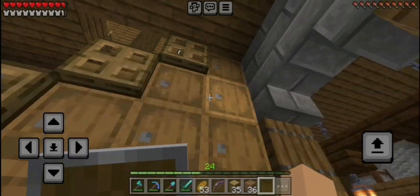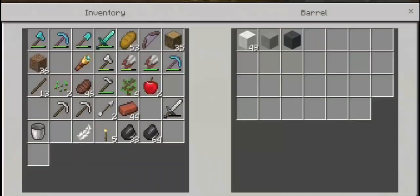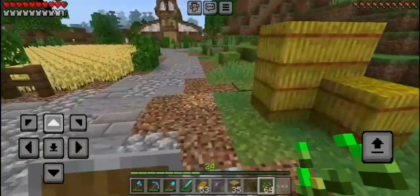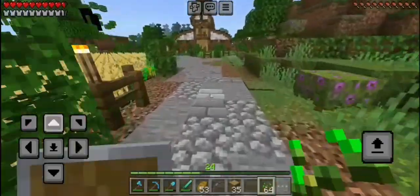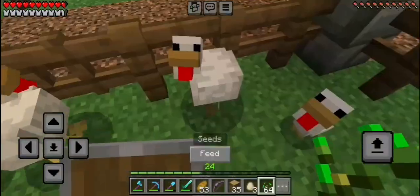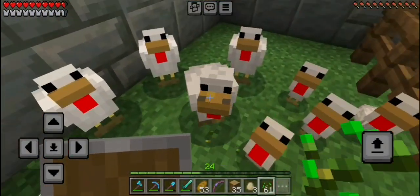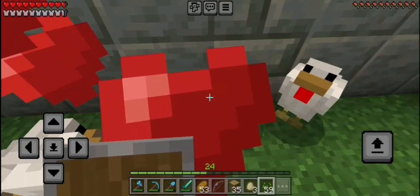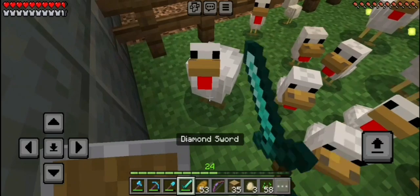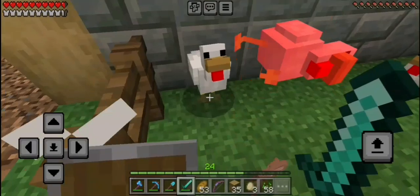It looks like I'm probably going to have to go visit our barn real quick and breed and kill some chickens. I think we're only going to need about a stack of seeds — we're going to breed up a bunch of chickens, grow them, and re-breed them. Okay chickens, make me some more babies! A seed for you, a seed for you, a seed for you. Sadly, some of you are going to have to die. Let's kill off all these adult chickens.